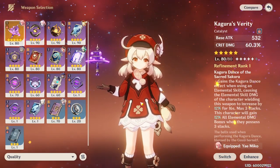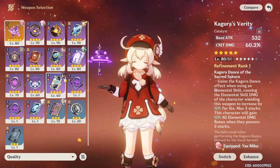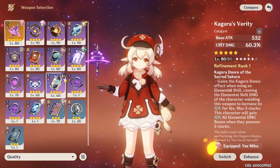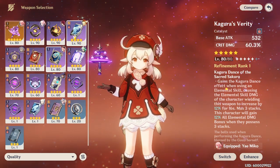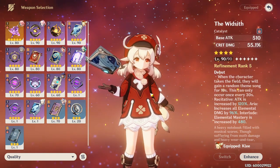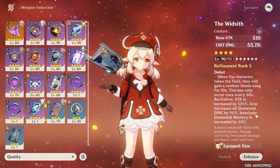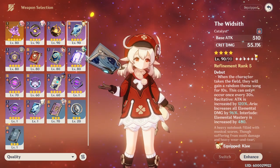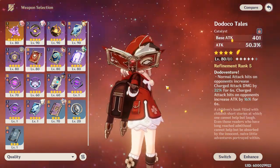Weapons for Klee are pretty basic DPS-oriented options. Things like Kagura's Verity and a myriad of five-star catalysts are really good on her — Crit Damage, Crit Rate, and anything that increases damage in general are likely going to be pretty good picks. If you're using something like Retracing Bolide, Memory of Dust is a pretty solid option as well. I wanted to make a note about the Widsith though — at high refinement it is oftentimes outperforming a good portion of the five-star catalysts for her.